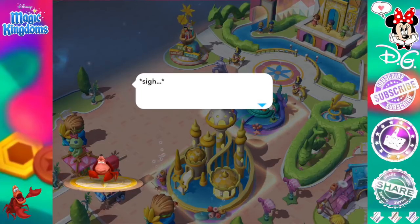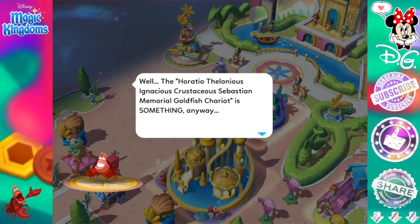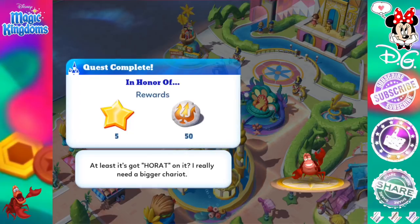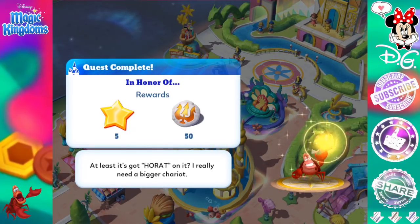I'm not using gems, guys, but I have had to cut the clips. The Horatio Darleneus Ignatius Christasius Sebastian Memorial Goldface Chariot is something, anyway. But I wish they could have fit my whole name on it without running out of space. Quest complete in honor of — at least it's got 'Orat' on it. I really need a bigger chariot.